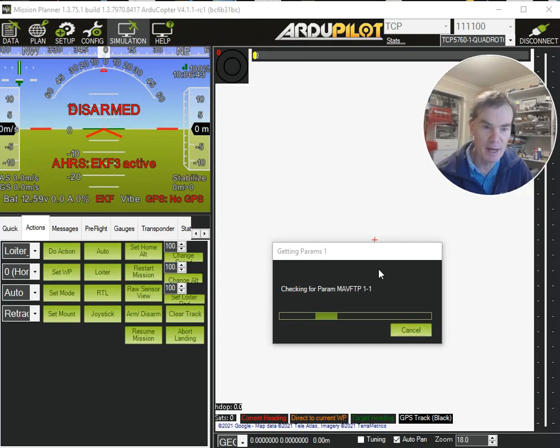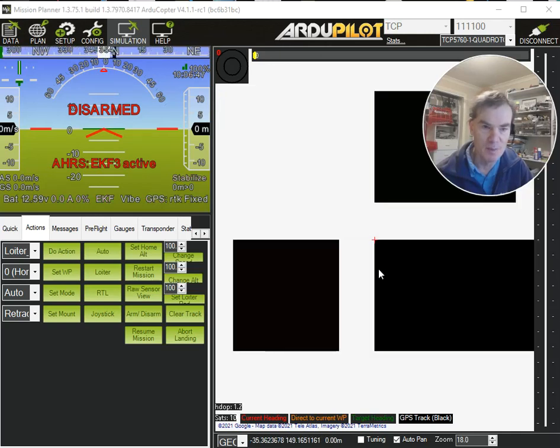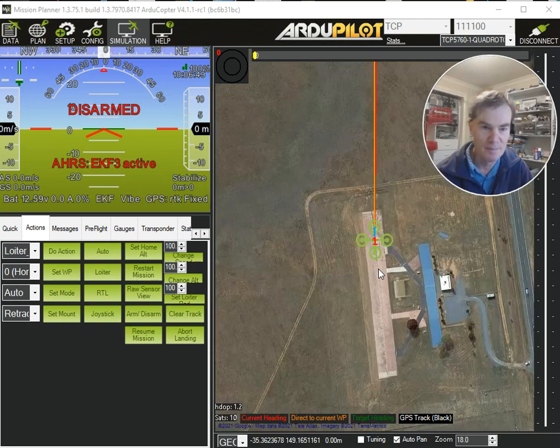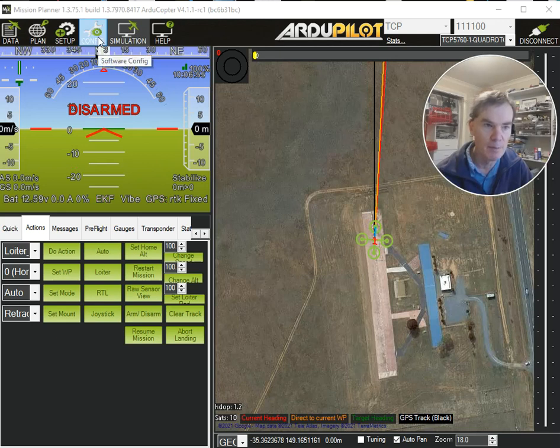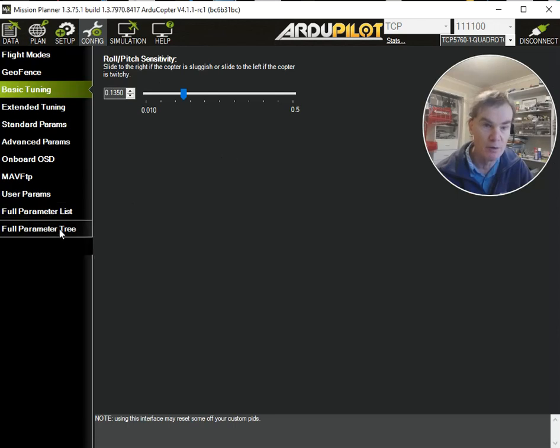All right, so there we are. It's going to come up and get the GPS lock in a second — and there it is, sitting on the runway, ready for takeoff. So there are a number of things we have to do in order to configure a vehicle for auto takeoff, remote landing, takeoff again, etc., because the defaults don't allow it.